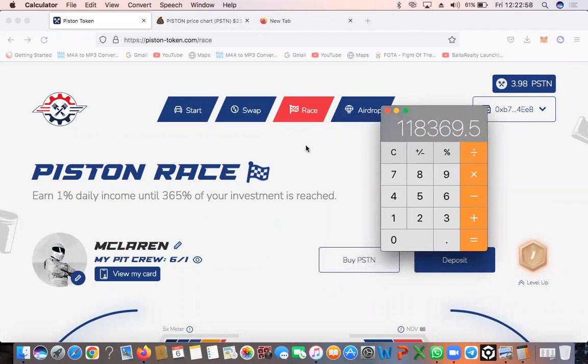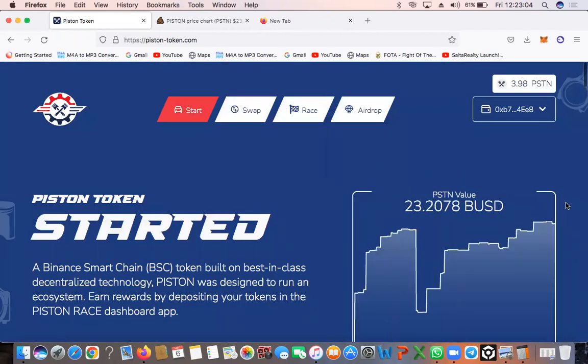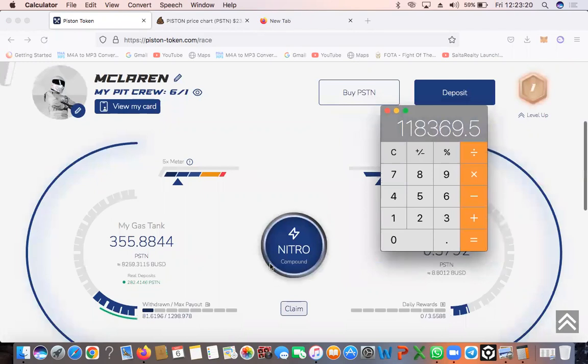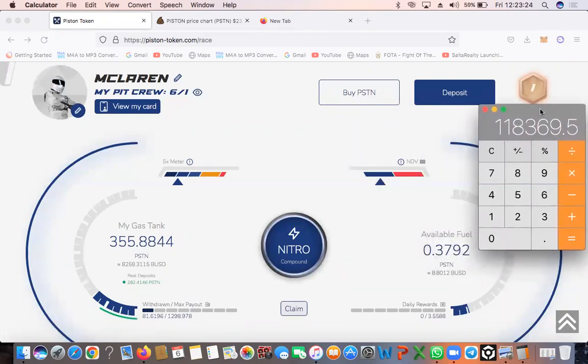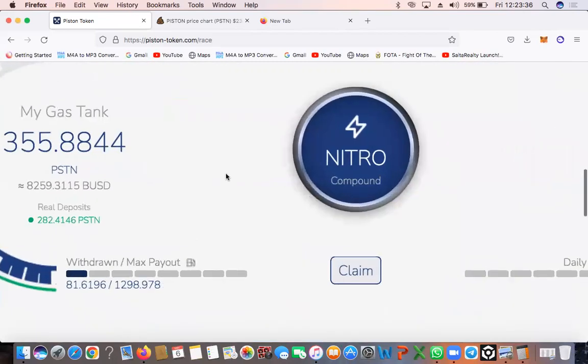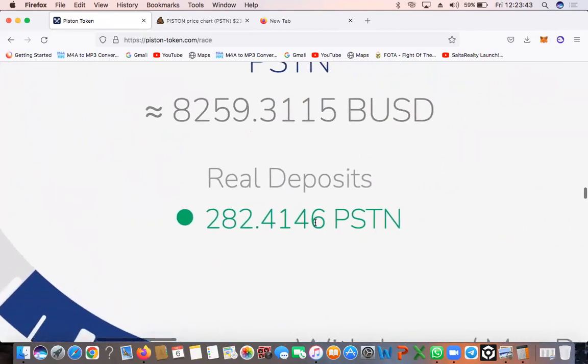I'll tell you how I believe it's going to happen. Based on the Piston price right now, let's quickly go and have a look. I've done this based on this number — I've worked it out based on $23. So we're going to go have a look and see how the math works out. I'm going to show you. Now we're on the Piston race because we've deposited into the protocol. Let's zoom in so you guys understand what's going on with the numbers. This is my real deposit: 282 — that is my real deposit.